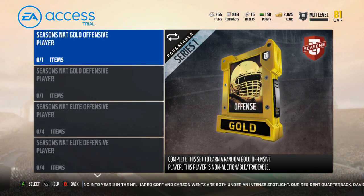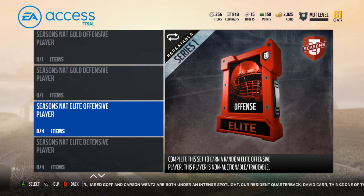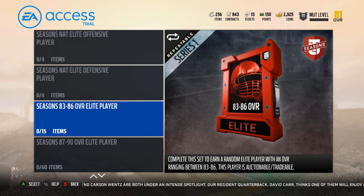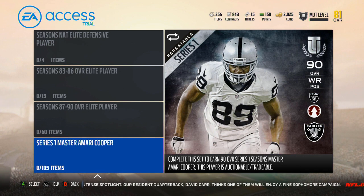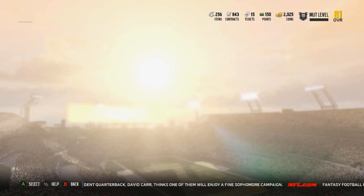Here are the head-to-head rewards. Seasons: non-auctionable tradable gold, non-auctionable tradable gold offense and defense, non-auctionable tradable offensive and defensive elite. This is an auctionable tradable 83 to 86 overall elite, and this is an auctionable tradable 87 to 90 overall elite. And this is a Season 1 Master Amari Cooper — takes 105, it's a 90 overall Amari Cooper.